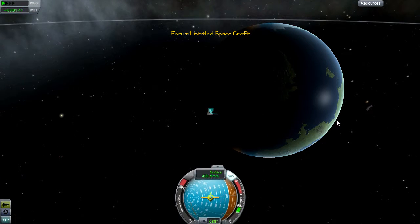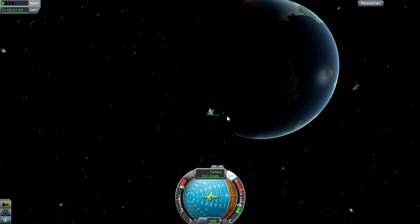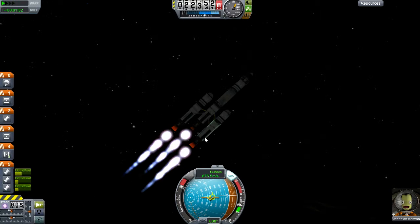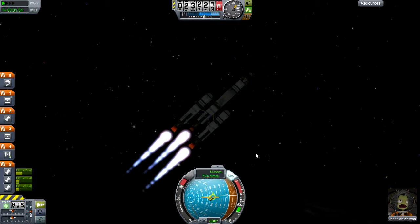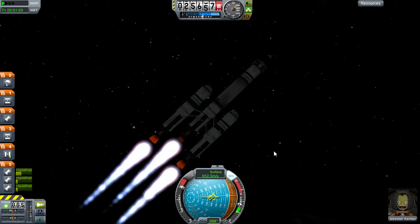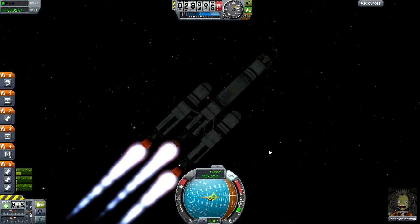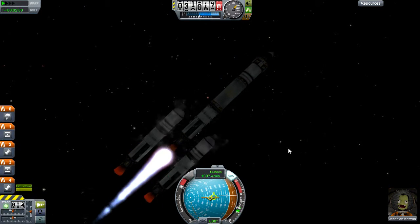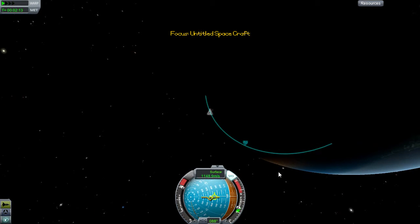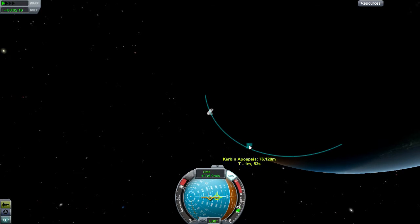Now we're just going to go to the map view. The map view is really useful because it allows you to see the orbit of your ship and what it's doing — at the moment it's growing and growing. The only thing we can't see, however, is how much fuel we've got left, so I want to keep an eye on that and eject the tanks as soon as they run out of fuel. Looks like they're going to go — and they've gone, so we'll eject them. That's that dead weight gone. Look at that — pushing out our orbit nicely.